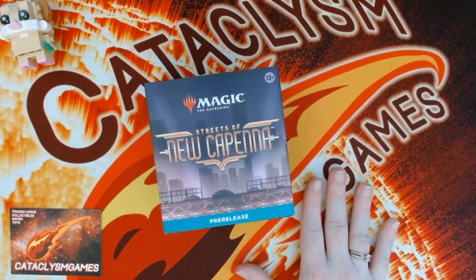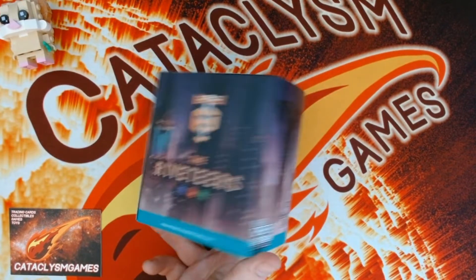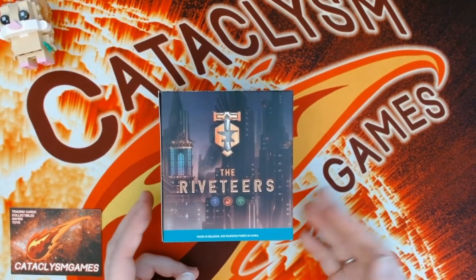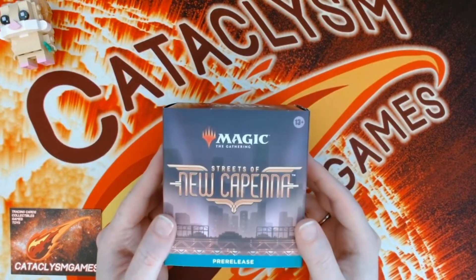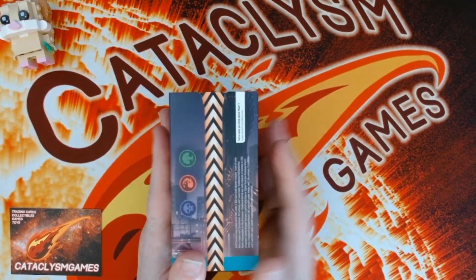We're going to dive into it. These are like the Strixhaven classes where you have the factions — you've got Obscura, Maestros, Riveteers, Cabaretti, and the Brokers. But Richard, being Richard, chose the Riveteers because of the Jund mana, and also the mythic dragon demon — yeah, big dragon dude.